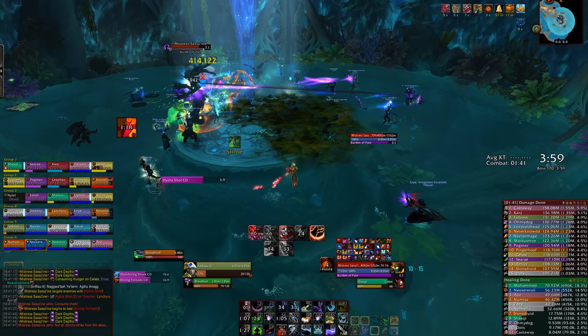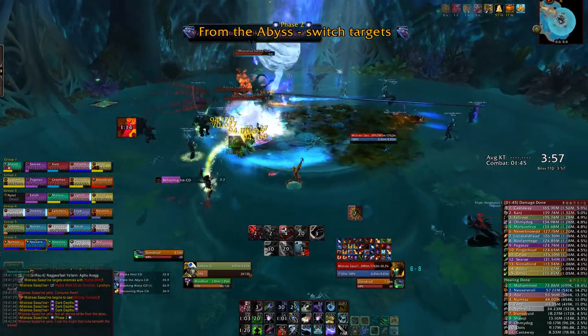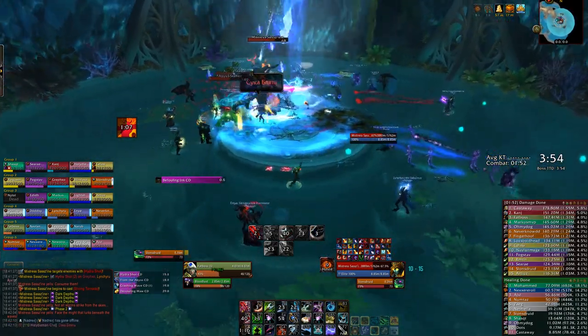Once you've got the hang of killing the Abyss Stalkers in time to get rid of the tornadoes, dropping your Consuming Hunger, dealing with the Hydra Shot, and making sure your tank doesn't kill the entire raid with Burden of Pain, the boss will enter phase 2 around 70% health.